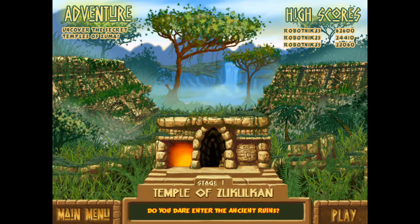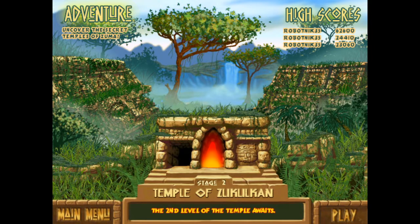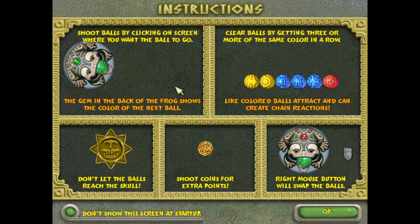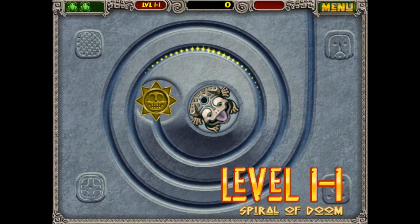We're currently on the first temple. All the levels are separated across four different temples — we can only unlock the second temple once we complete the first three worlds, which we're not doing in this video. The second temple contains worlds four to six, the third temple worlds seven to nine, and the fourth temple worlds ten to twelve. Stage two is already unlocked because I've managed to get there. So we're going to stage one first — Spiral of Doom.